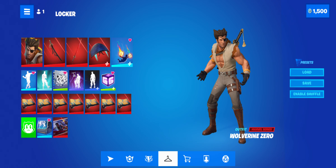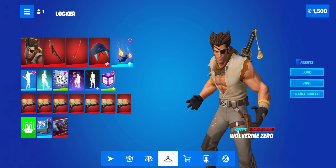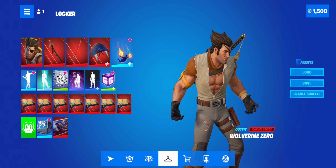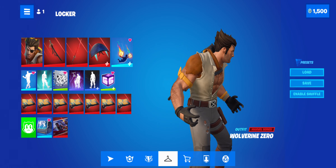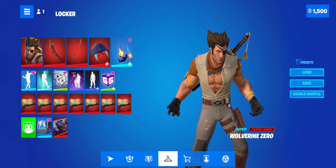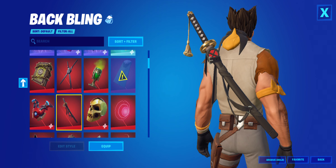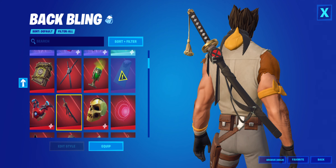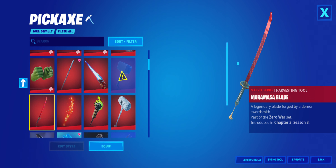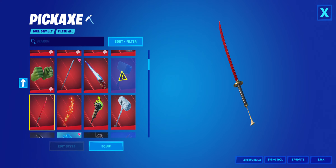So first of all, for the items — Wolverine Zero — definitely interesting looking skin. It looks like a mixture of the Wolverine we know in Fortnite, but all ripped up. I do understand this type of Wolverine is from the comics. The back bling is a 50-50 — it's just a different style of katana. But the pickaxe, I really like, I'm not going to lie. The only real downside is that it looks a bit like the others.